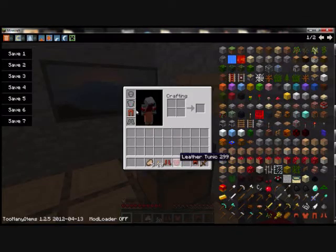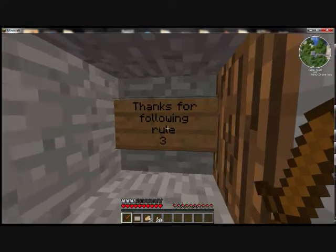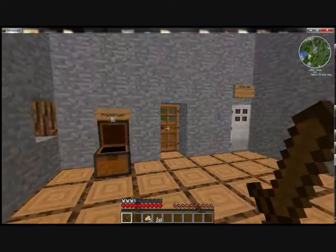There is an easter egg in here. If you don't follow rule 3, and you hit the painting off the wall, you get a sign back here that says 'Thank you for following rule 3.' I'm going to throw the painting in the chest.